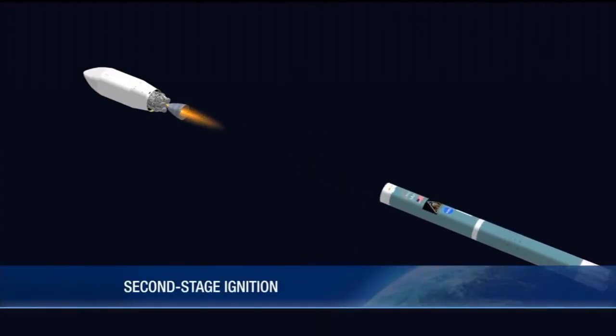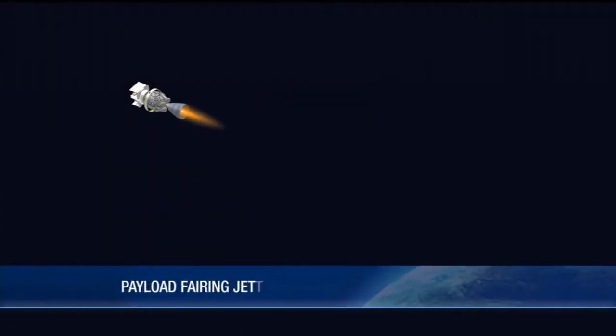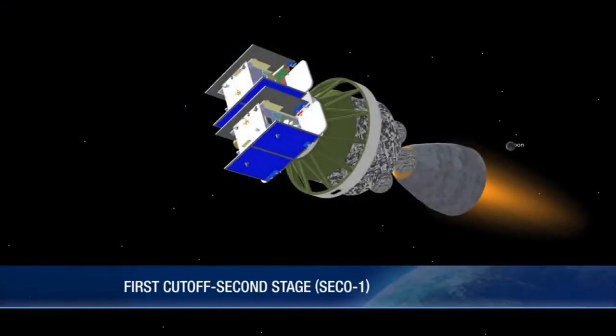That first burn will last about two and a half minutes, and shortly into it we'll jettison the payload fairing. After that two and a half minute engine burn is complete, we'll enter a parking orbit coast for about an hour.